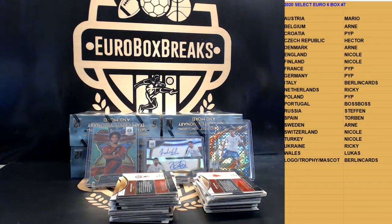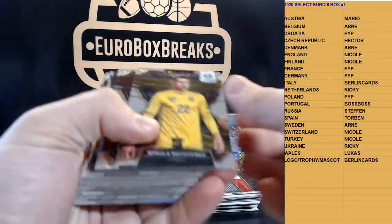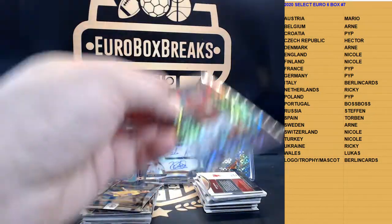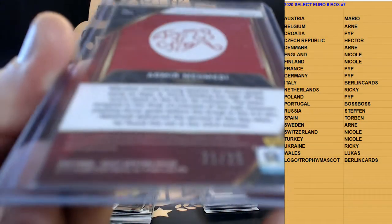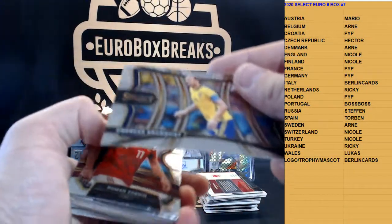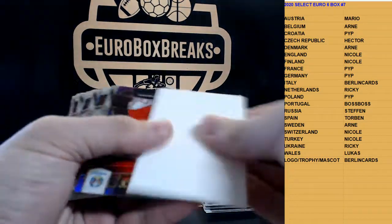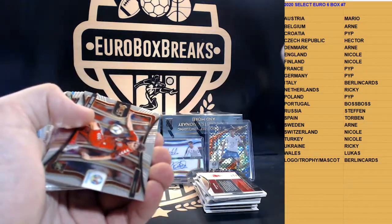All right, box number two, guys. Good luck. Here we go. We got Amir Mimedi tie-dye for Switzerland, to 25. Nicole in Switzerland, 21 of 25. All right, we got Grunquist and autograph — it is a historic autograph, guys. Let's keep that one. Hope you didn't see a Joao Felix. We have purple Kudryashov for Russia, number 279.